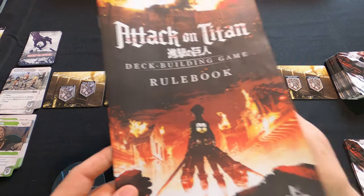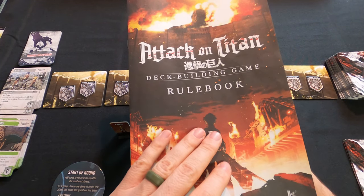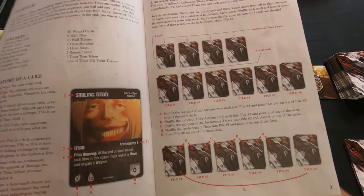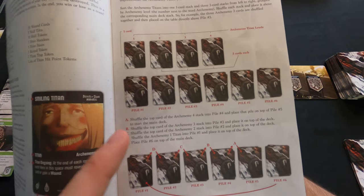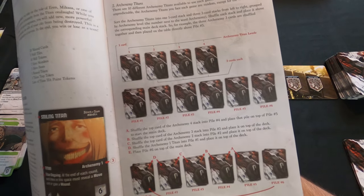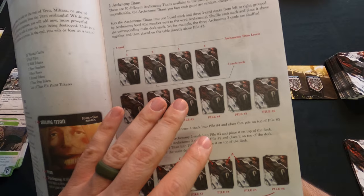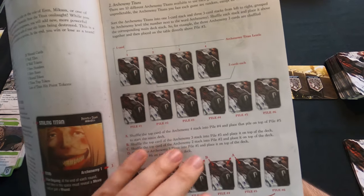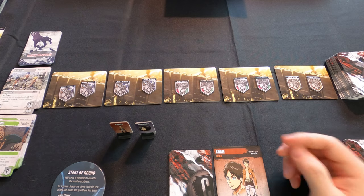The outside of the districts is where titans show up; the inside is where the market is. The manual is pretty complex, and honestly it feels like somebody just printed it on an inkjet printer at home and stapled it — really poor quality paper. The key page is the one that tells you how to set up the main deck; it's the most complicated part of the game, so make sure you read it inside and out. The other page you need to read carefully covers arc enemy titans.